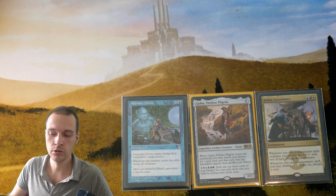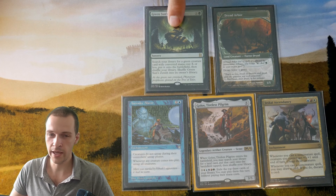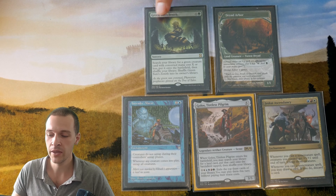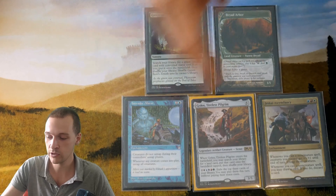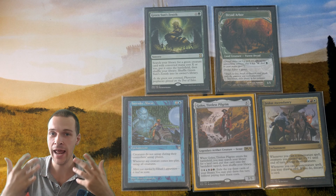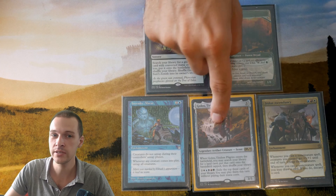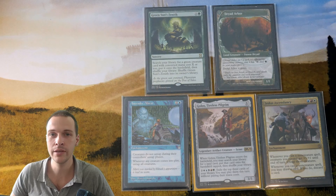Here's another really cool trick. You have Green Sun's Zenith and Dryad Arbor. If you get Green Sun's Zenith exiled with Gollus, you can cast it for X equal to 0 and find a green creature. You can find Dryad Arbor, which will then trigger Intruder Alarm. One more thing: during the storm run, Gollus is allowed to put a land into play equal to his land drop per turn. So if you exile Dryad Arbor with this ability and haven't put a land into play yet, you can put it into play as your land drop for the turn and get the Intruder Alarm trigger.